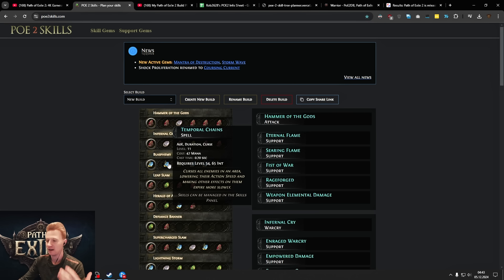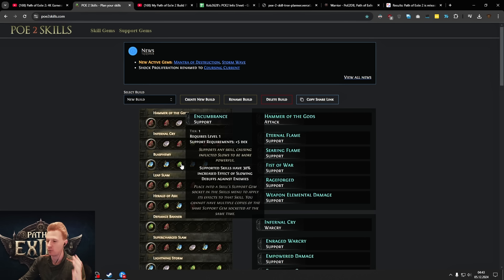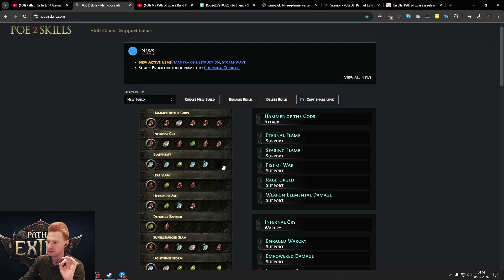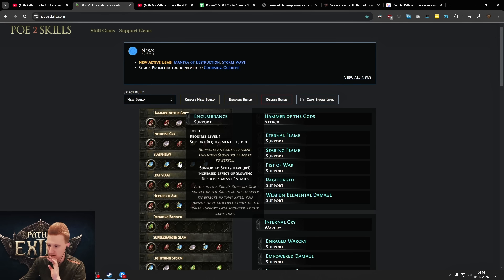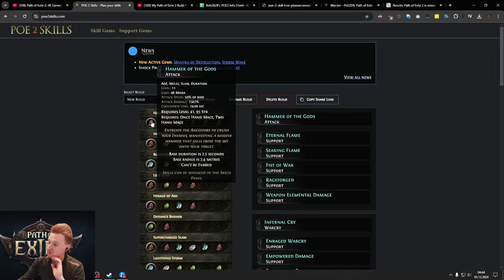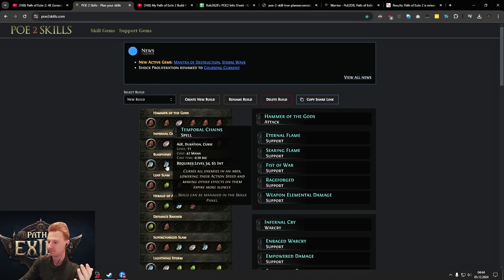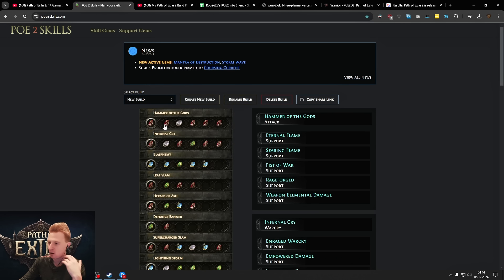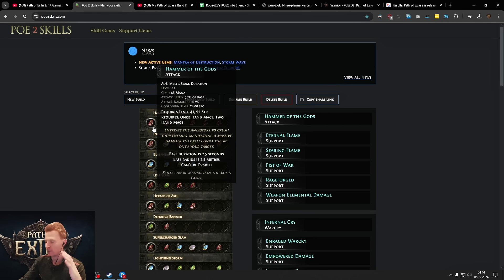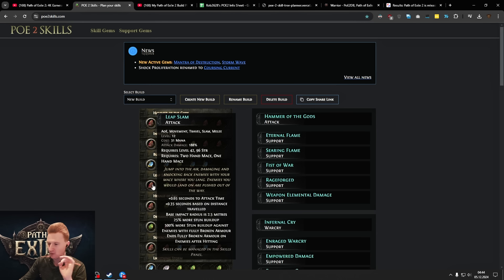Then we have Blasphemy, which provides debuffs on monsters — basically a curse aura where we either take less damage or deal more damage with all these different effects. There have been some nerfs already; Enfeeble used to give crazy damage reduction but has been nerfed. In general, you also want to build defenses in this game, but I like to build very offensive, so we'll see. I might die a lot but it's going to be a ton of fun seeing those big hammer hits. Blasphemy is basically an aura that applies debuffs: make them slower, increase area of effect, and debuffs have a higher chance of igniting.